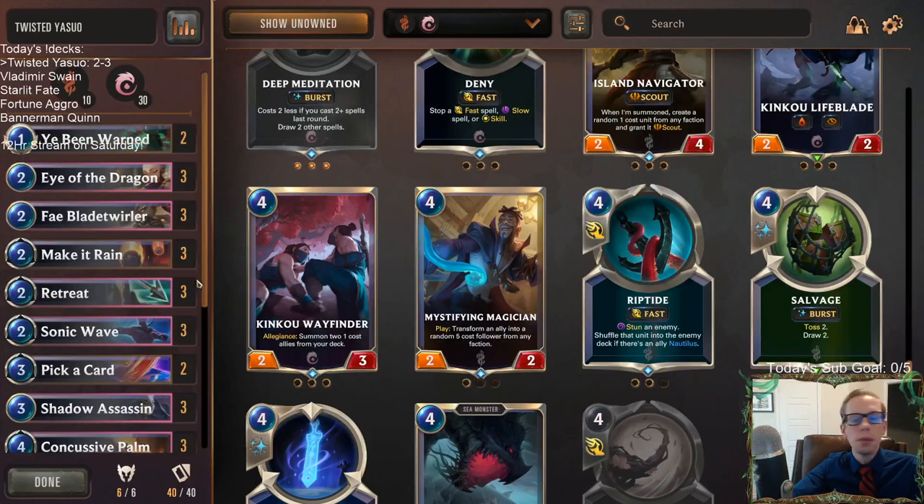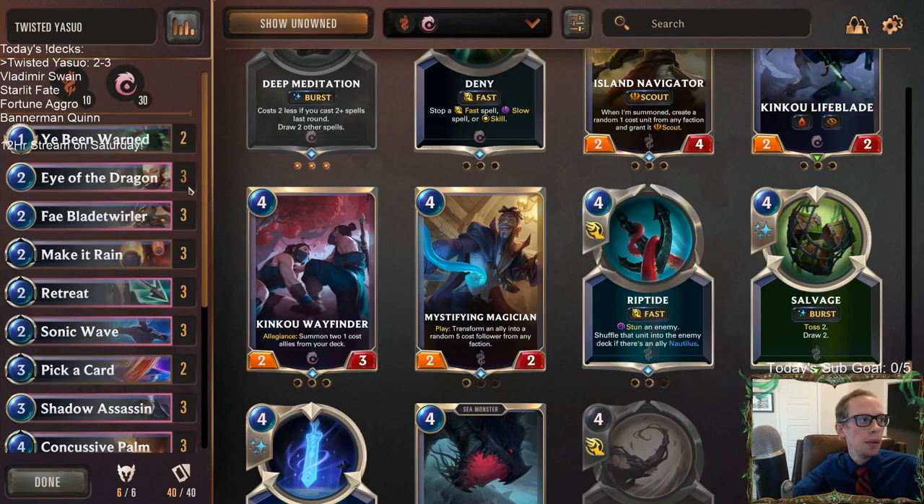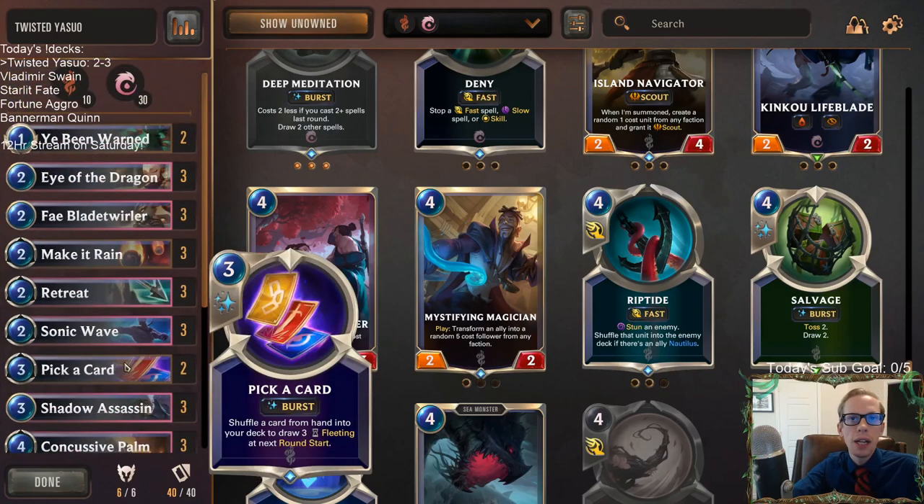The other loss was one where I made a couple of misplays — I didn't play around Ruination, and then even after that I made a Will of Ionia misplay. I basically discarded a Will of Ionia, and that cost me the game. So there really could have been a 3-2 instead of a 2-3. But yeah, the deck felt great. That's Twisted Yasuo.